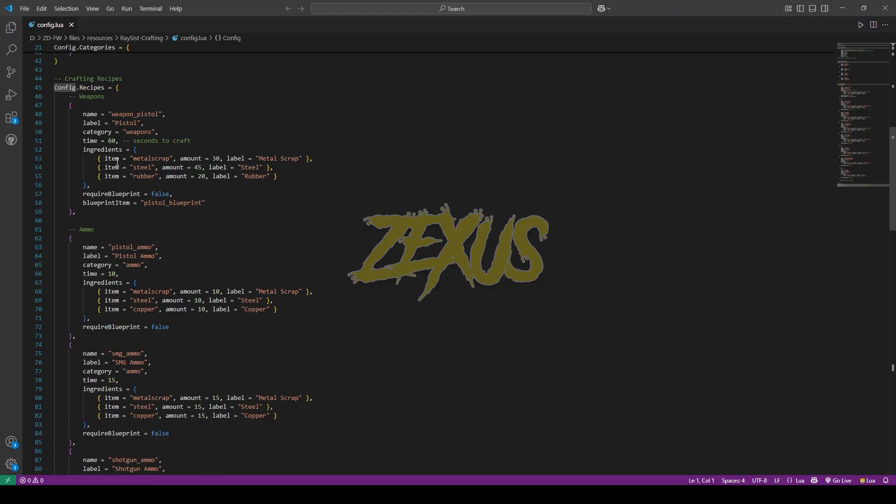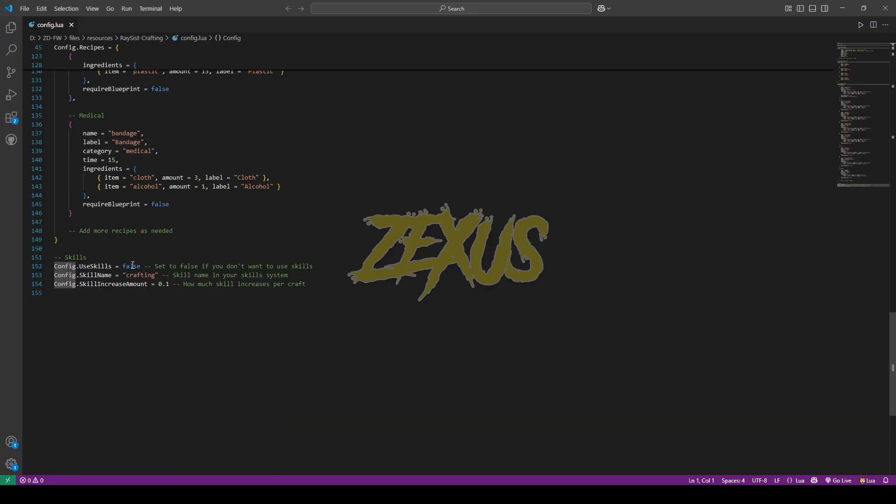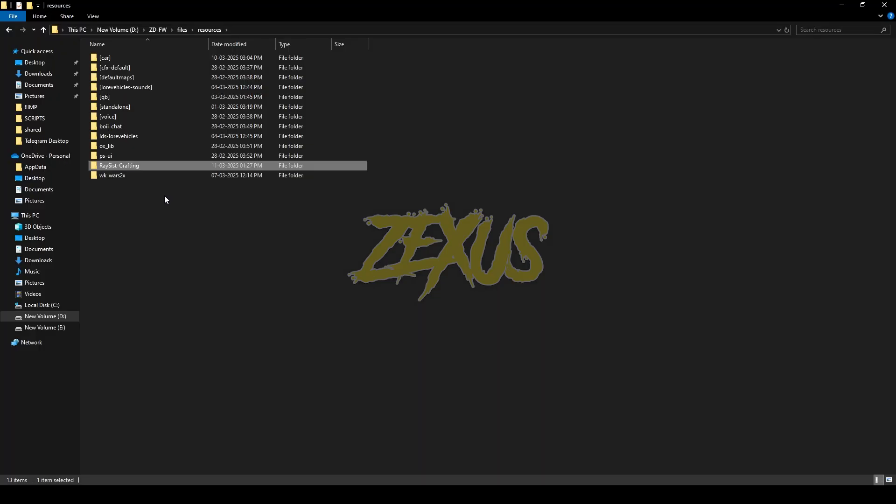If you want to add more items you can add them here. If you want to use the skill system, you have to change false to true and provide the name of the skill. That's it for the config part — now we need to copy the name of the script.